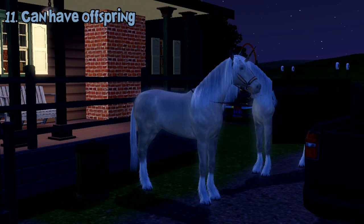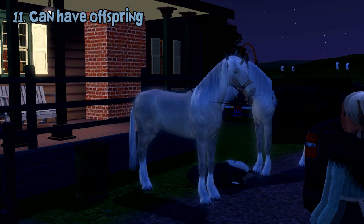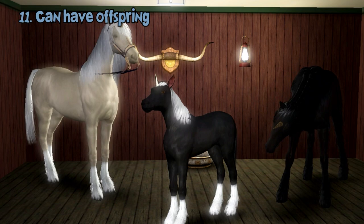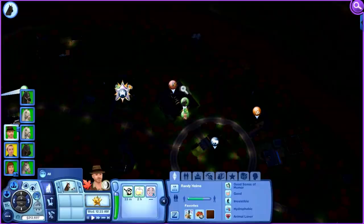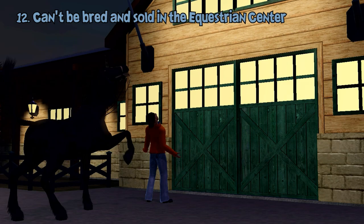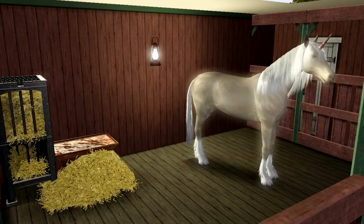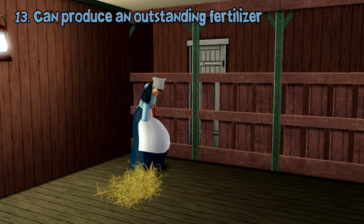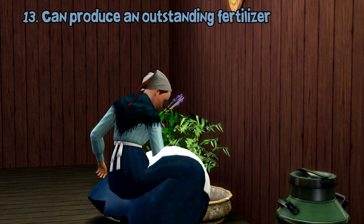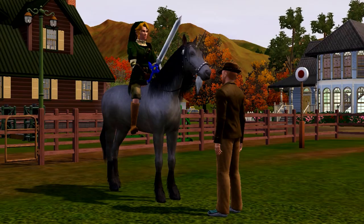They can be bred with other unicorns or other horses, but if you breed them with a normal horse, the foal will have a 50% chance to become a unicorn. However, a unicorn foal won't have access to unicorn powers until they become an adult. Unfortunately, you can neither breed nor sell them in the equestrian center — their horn would probably be worth millions. If they pee in the horse stable, you can clean the stable to get unicorn fertilizer, which is an outstanding quality fertilizer that can be used for gardening.